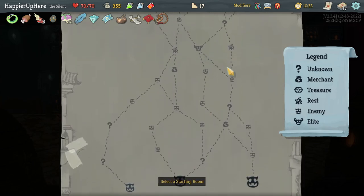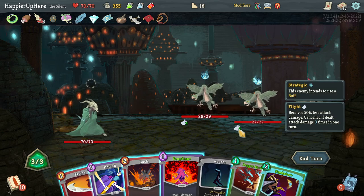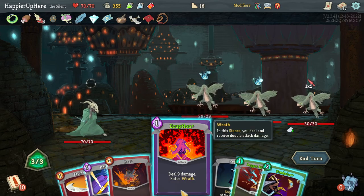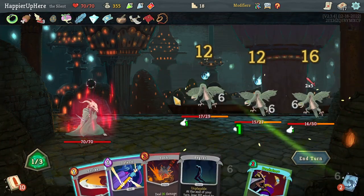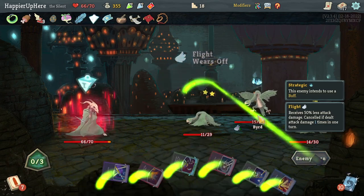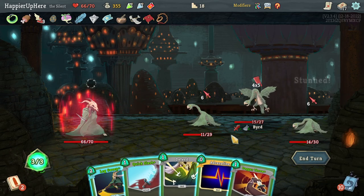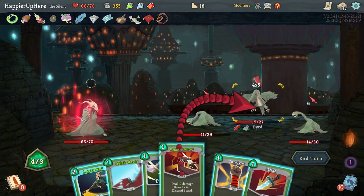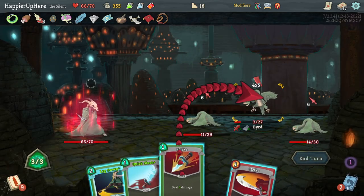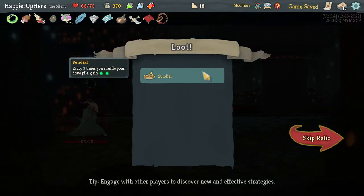There are two question mark rooms and an early shop. Let's do Dagger Spray — do I want to do Eruption? Why not — Eruption then Dagger Spray, then Strike. I do have to worry about a bird next turn. Let me do Adrenaline, then Leg Sweep to help. Dagger Throw first — I can kill one of them straight up. Let's kill you, and then kill you and you. Easy — we got Sundial: every three times you shuffle your deck, gain two extra energy.